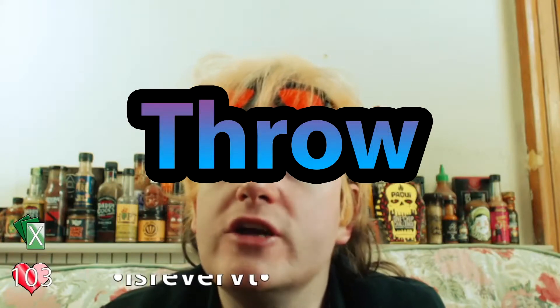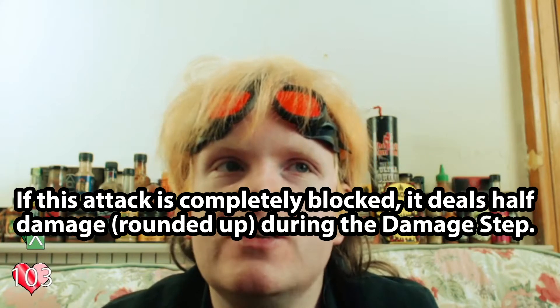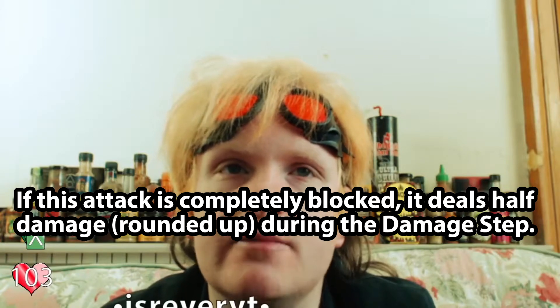The first keyword I want to talk about on this list is Throw, which just says: if this attack is completely blocked, it deals half damage rounded up during the damage step. So you can't fully stop the damage with just a normal block. More importantly, that is a static effect, so you do not have to activate it — the Throw will always do damage unless some effect specifically says otherwise. It also acts as a trait in terms of how other abilities interact with it sometimes.